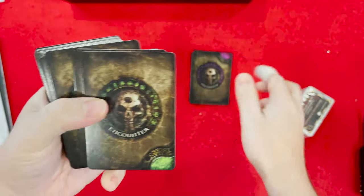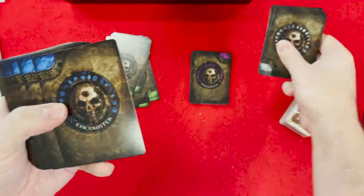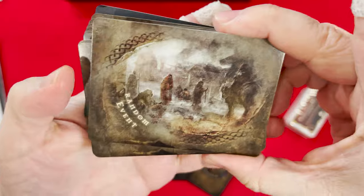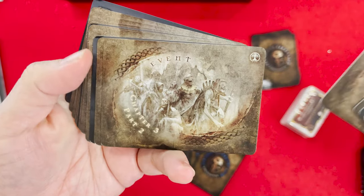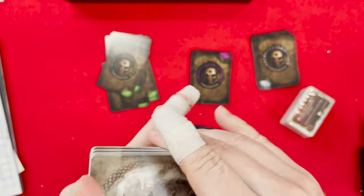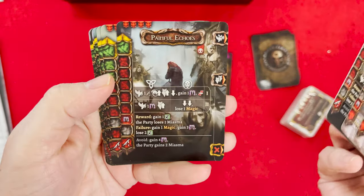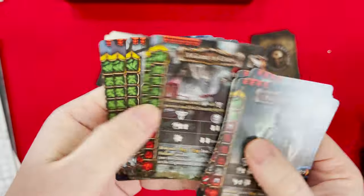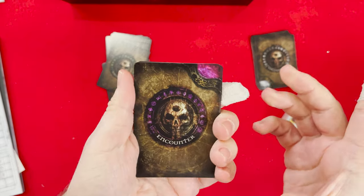Some purple encounters, green encounters, blue encounters, and some more events. More events with more creepy art. There are your event cards and your encounter cards. That guy's messed up. A game of chess — Skull Face. Don't play chess with Skull Face. It's like Bill and Ted's Bogus Journey — if you lose to Skull Face, it's not going to go well. Remember when Bill and Ted played Battleship with Death? Actually, it went well for them — they sunk his battleship.